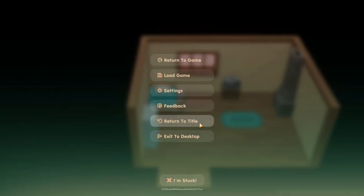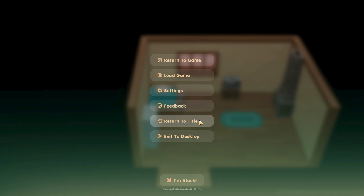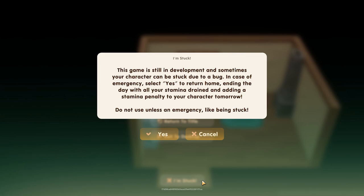Now if you get stuck in-game and can't move — literally if your character cannot move — you can use the unstuck feature. If you hit the escape button to bring up the menu in-game, at the bottom you'll see the 'I'm stuck' button. Only use this if you really need it, as it will end your day, send you home, and you'll have no stamina as well as a stamina penalty.